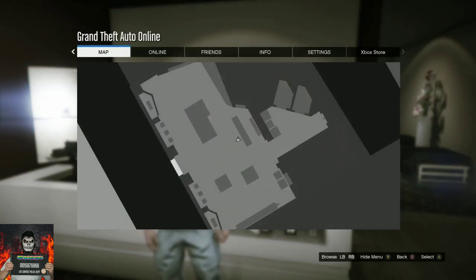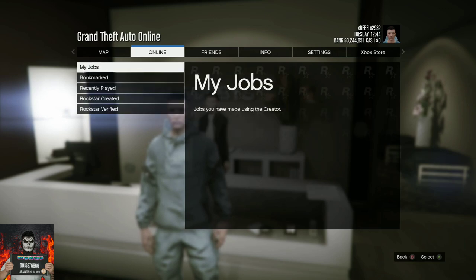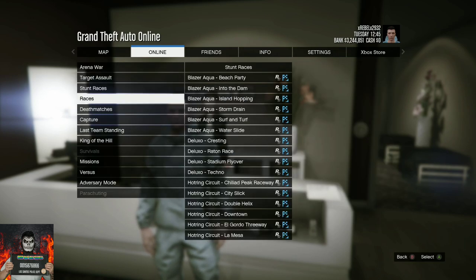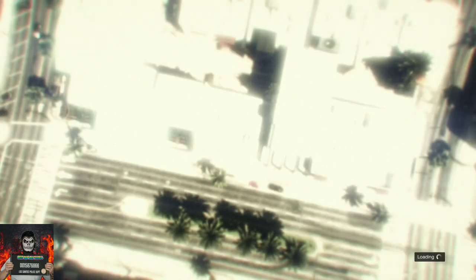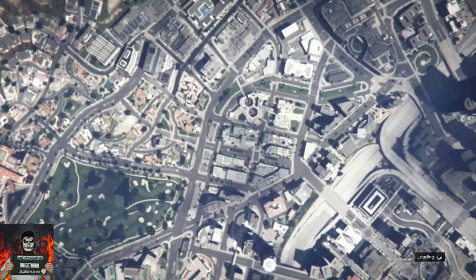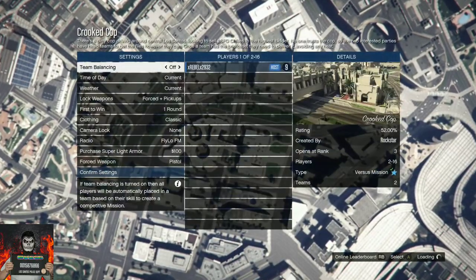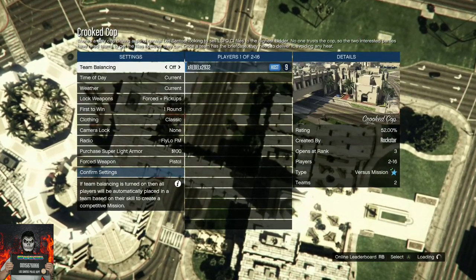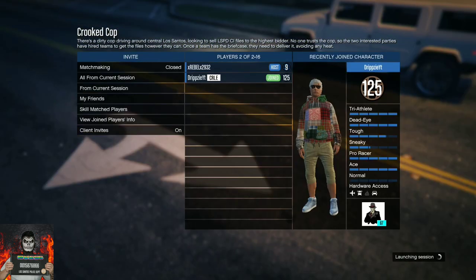Once you've selected the Gorka suit, back out from the outfit section, open your pause menu, go over to online, go to jobs, play jobs, Rockstar created, then versus. You will need to start up the job called Crooked Cop. Accept the alert. You will load into the second job menu. Go over to the clothing and make sure you put it on player owned, then invite at least one person to help you out.